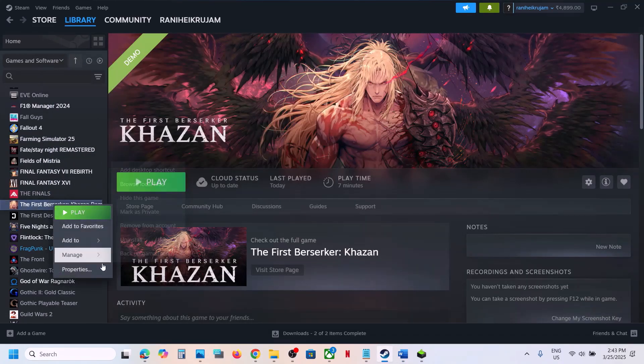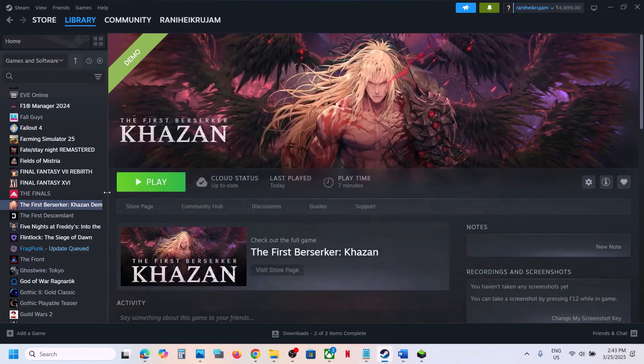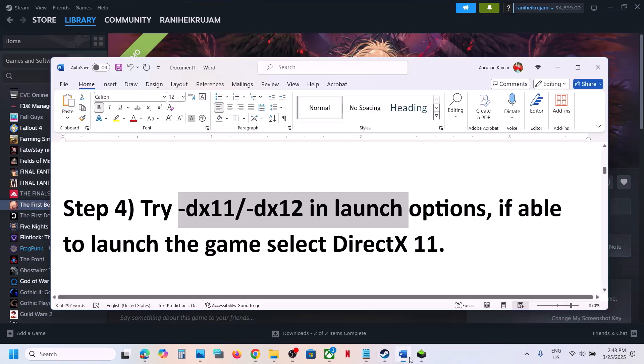The next step is to try dx11 or dx12 in the launch option. Right-click on the game, select Properties, and in the launch option type -dx11. Launch the game and check. If that does not work, right-click again, go to Properties, and this time type -dx12. Launch the game and check.